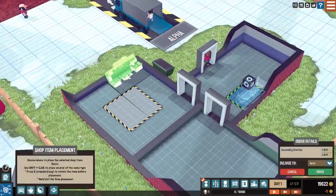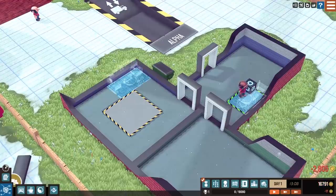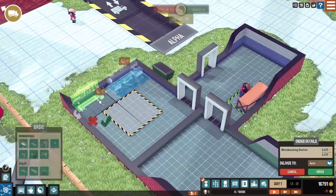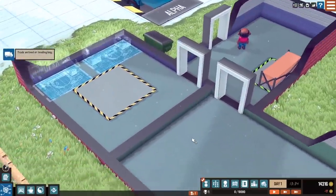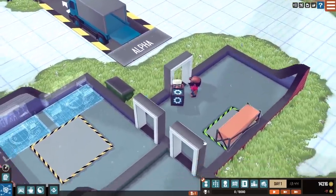We obviously want an assembly station — this will be for final assembly. Let's start off with basic stuff for the first run here. We're going to get a woodworking station and make wooden toys. So we'll put that there. We've got $14,000 in the bank. I don't want to drop it too much because who knows what could happen. Being that we basically made this the assembly room and then this the storage room, this is going to be their break room.